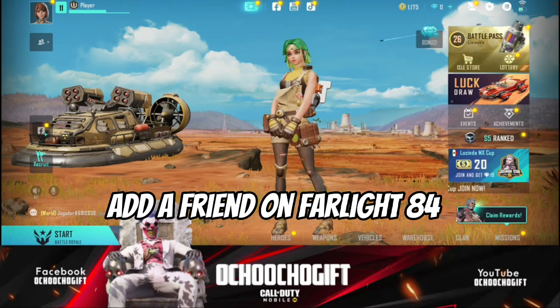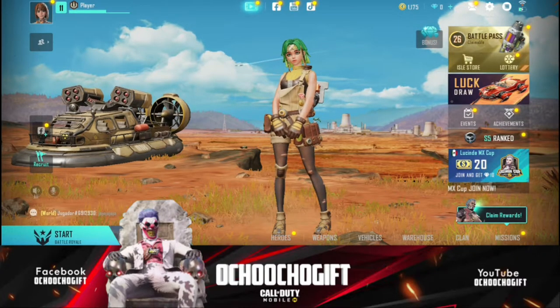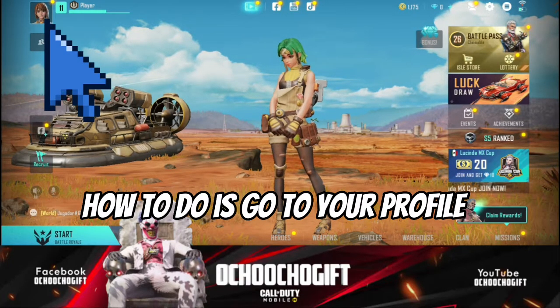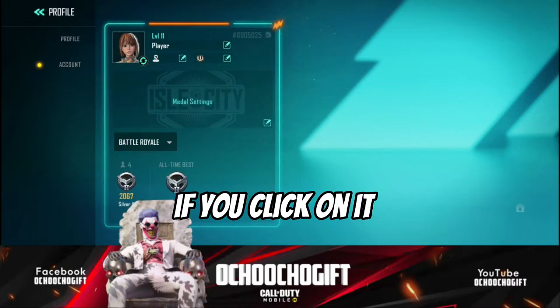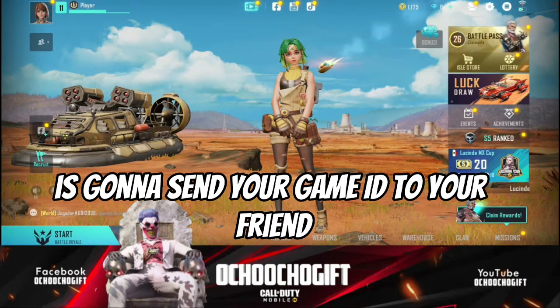Before I move into that, first thing to do is ask your friend to send you his name on the game or his player ID. So if you want to get your player ID, go to your profile. On your profile you're gonna see this icon over here — just click on it and it's going to copy your game ID.